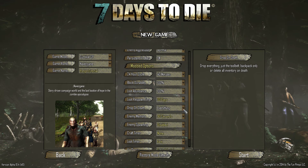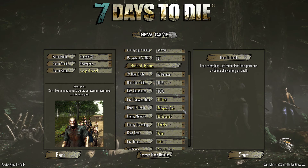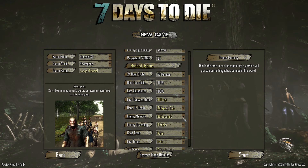Drop on death is currently set to everything — we're going to change this to backpack only. When you die you can have it drop everything on your character on the ground, and there'll be a little icon on your compass showing you where to find that bag. Or you can have it drop just your tool belt — the eight items on your tool belt — or just your backpack, keeping your tool belt. There is also delete all, which is the hardcore mode where everything you've got on you will be gone if you die.